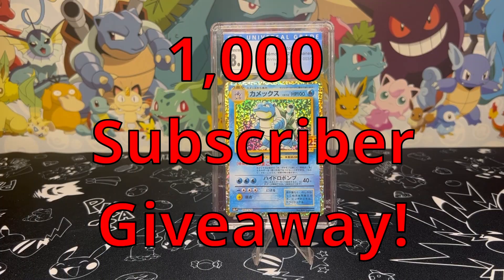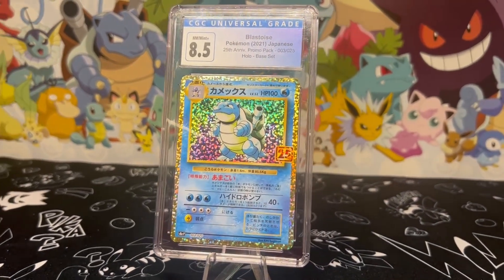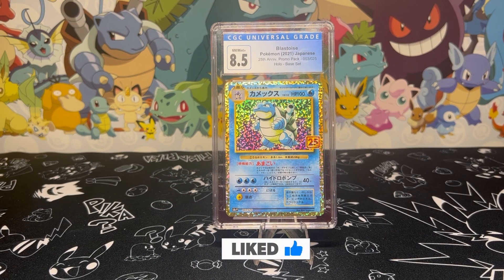Before we begin, I want to let you know about our giveaway. We're giving away this Near Mint 8.5 25th Anniversary Edition Japanese glass toy. To enter, all you have to do is leave a like, comment on the video, and subscribe. One of you will be a lucky winner. Now let's get back to it.